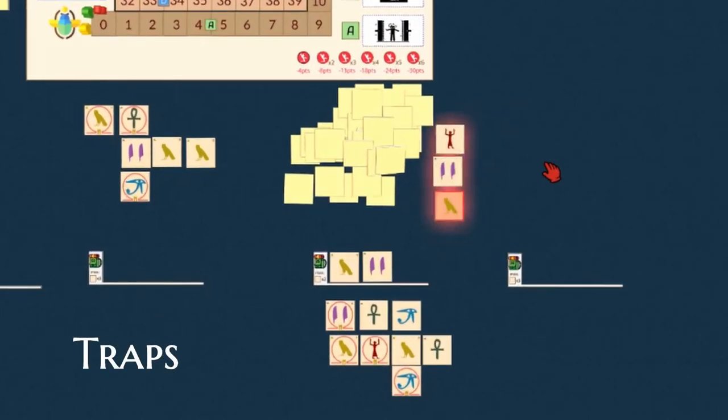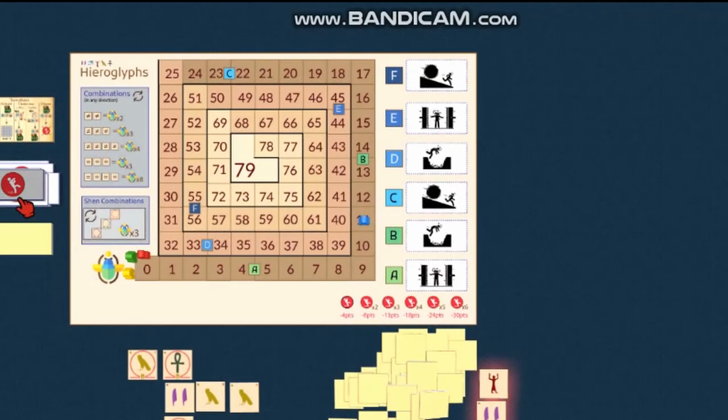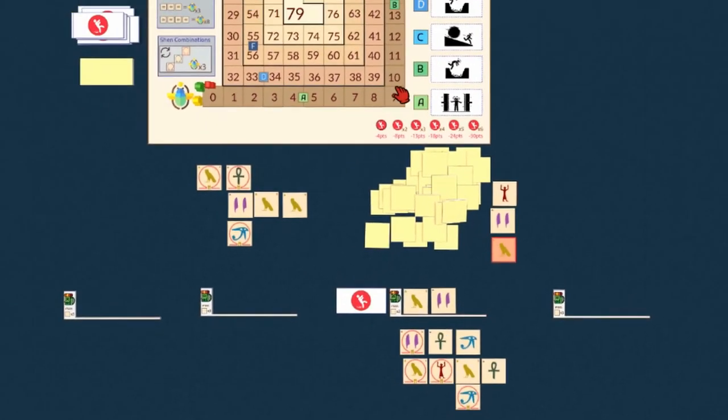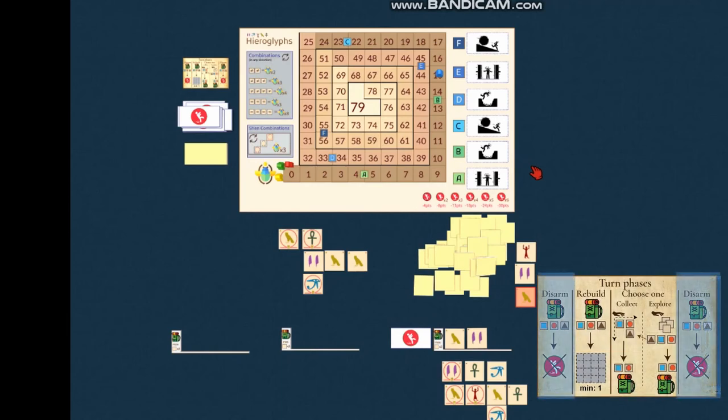During the explore action, a player may reveal a hieroglyph which activates a trap. When this happens, the player draws a trap tile from its pile and places it on the slot in front of the player who is ahead in the game. When a player crosses this place, it triggers the trap and that player collects a trap. By the end of the game, players lose points according to the number of traps triggered. A player may also try to disarm a trap at the beginning or end of their turn.